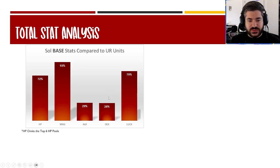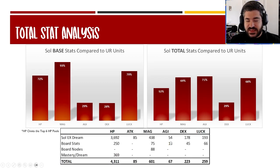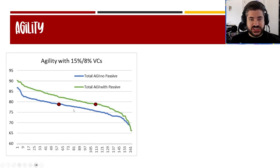To summarize the stat relations with other units: nothing terribly surprising — agility and dexterity are a step back but not the end of the world. When you incorporate board nodes and mastery abilities, there are only a couple of changes. He does keep most of his luck stat and gets a very nice bump on agility — 13 points on the board, which is definitely above average. He takes a small step back in magic but is still very strong.